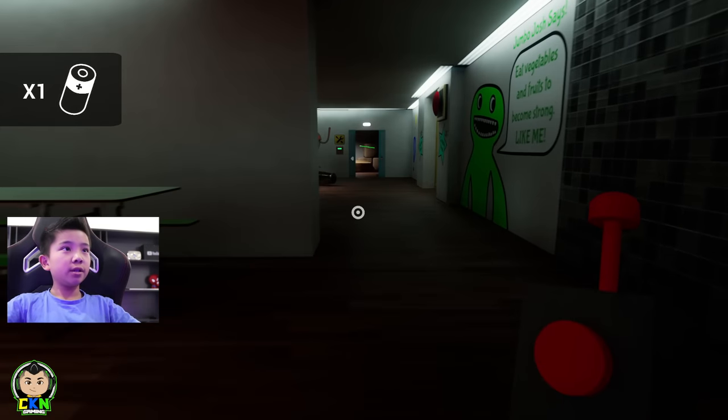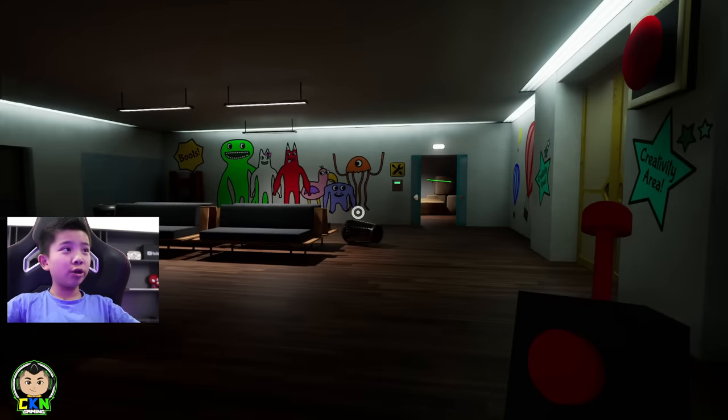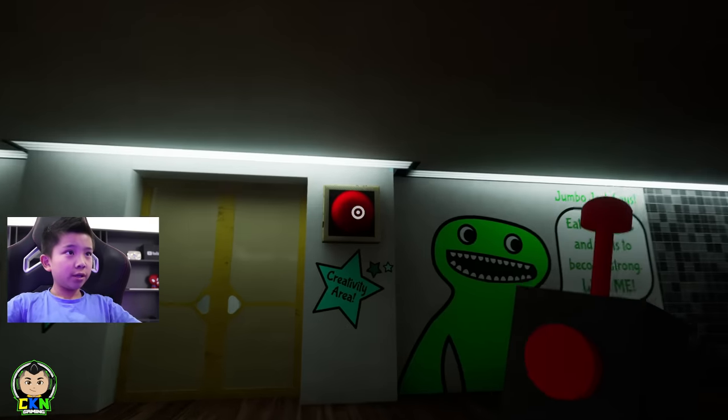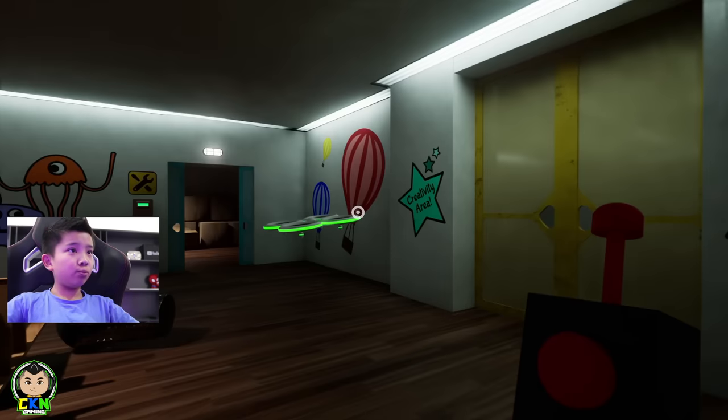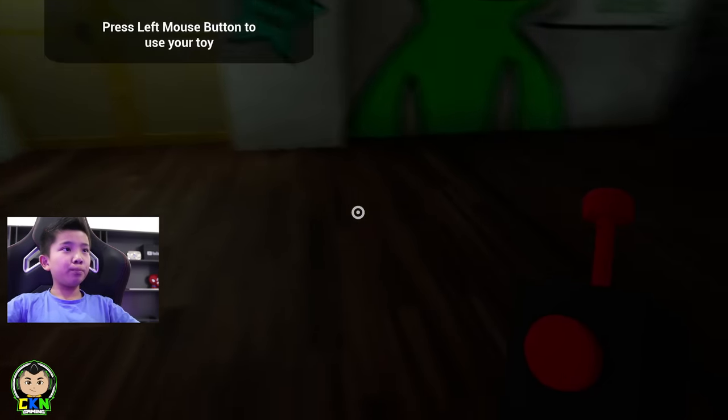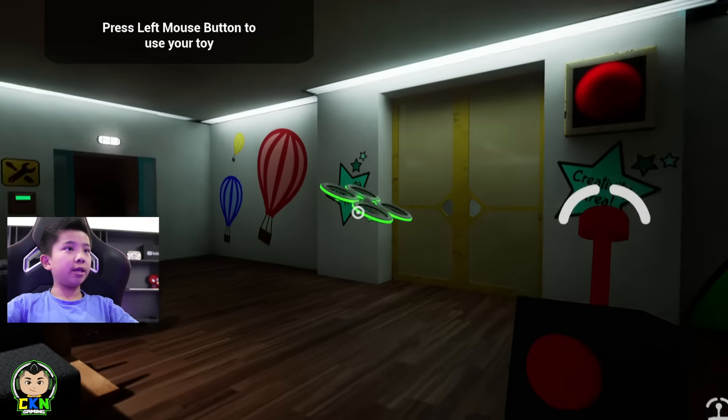So now we have two batteries. Now the drone is working. We have the drone. But what do we do with it? See this button here? We have to press the button. You click wherever you want to move the drone, like that, and then it'll fly right there.